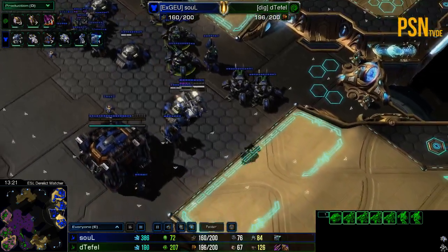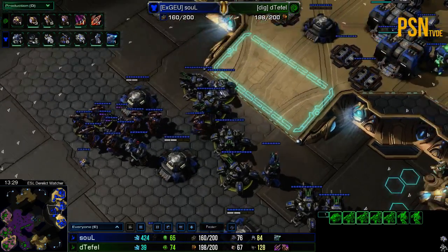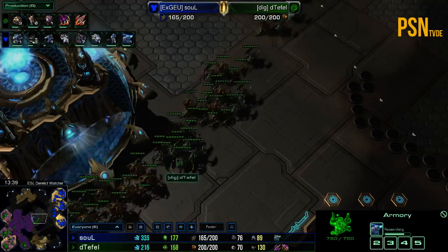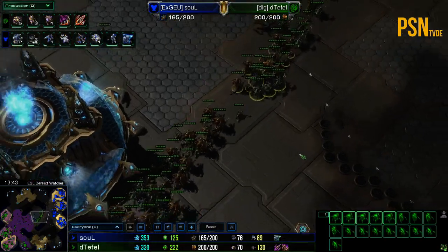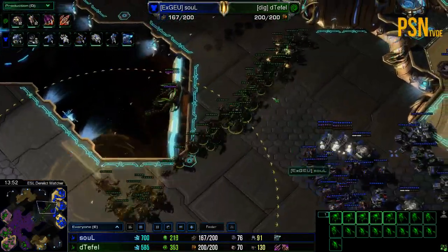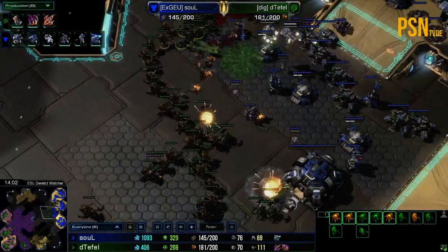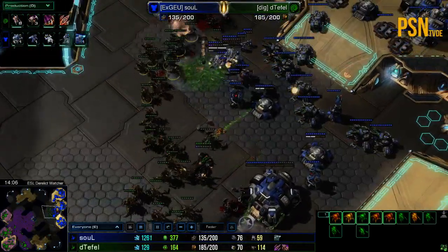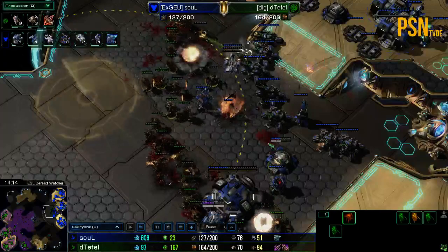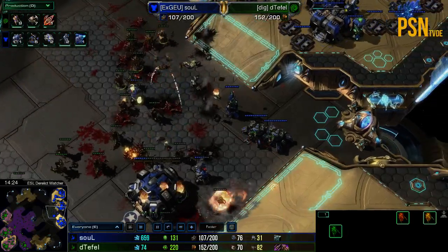He goes for siege tank production, now he's just pushing out. Sol has this amazing little fortification with the ghosts, and plus two is about to finish. But this huge, huge concave is coming out for Tefl right now. The positioning from Tefl is absolutely insane — really nice. Boom! This concave is absolutely massive. Siege tanks are in some nice positions right now, just to kill off all of these ghosts. It does look quite tough but it's gonna break on through — wow, just busting through this with relative ease, killing absolutely everything.